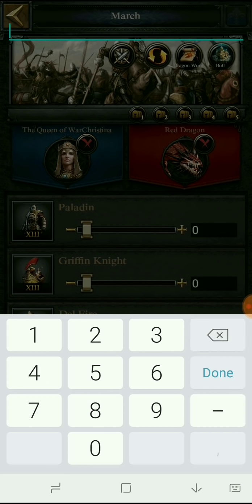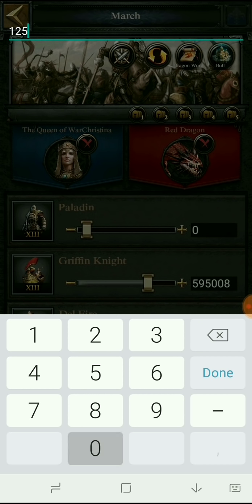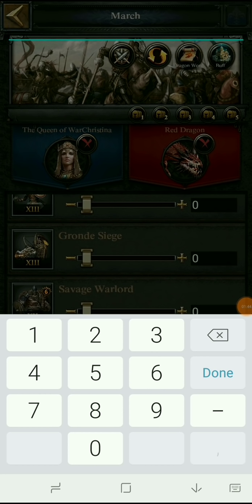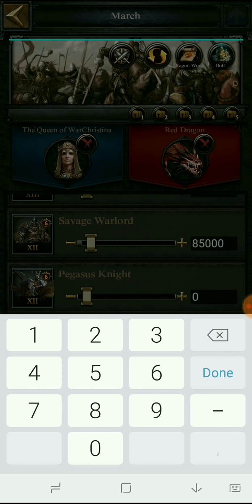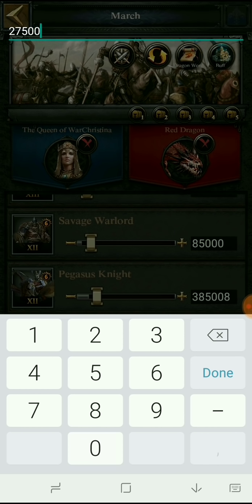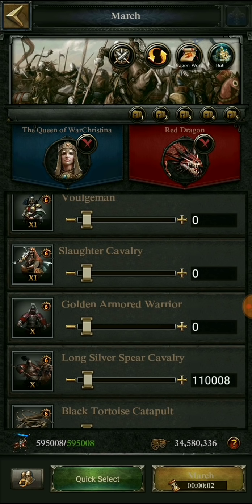I am going to send out T13 Cavalry so that the healing should require fine iron, but then we will use the skill so it should be zero fine iron also. Let's send out 125,000 of these, and then we will send out T12 infantry - let's say 75,000 of these, then 275,000 of these. And then we are going to send out the Titan Cavalry.